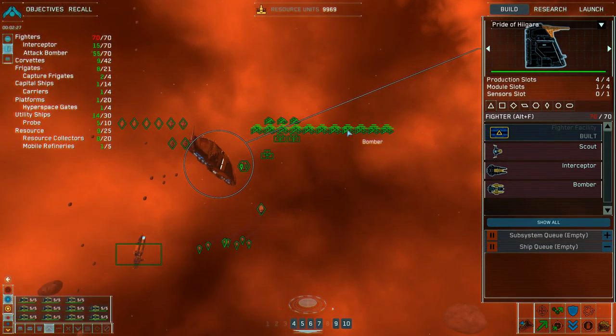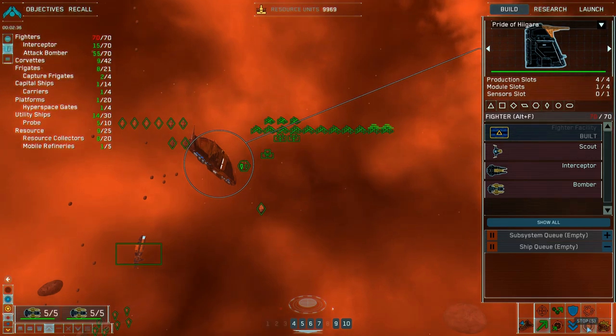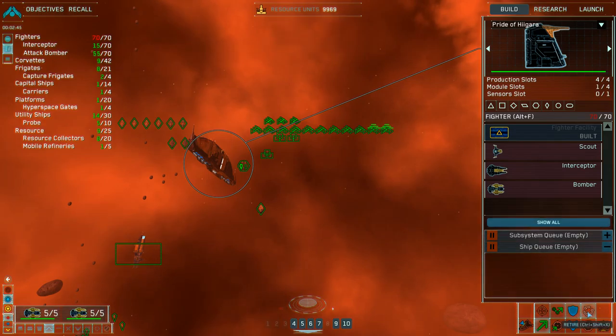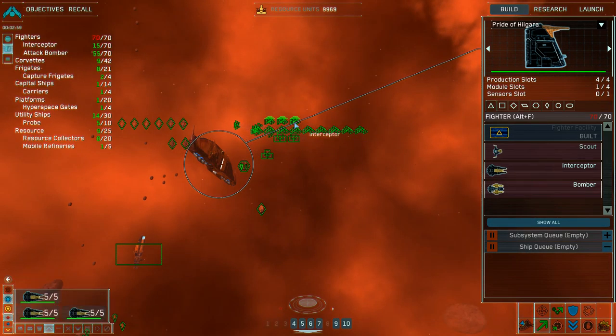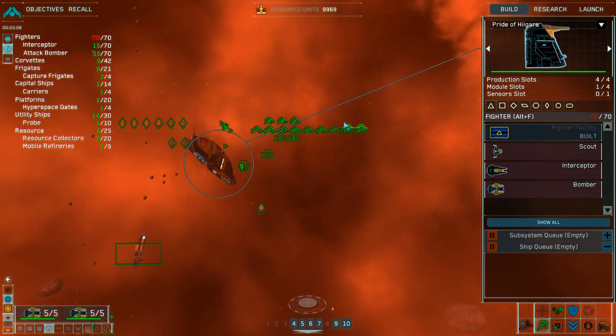I guess I have to retire some bombers. Let me see. I'll retire two first. No, I can't retire the bomber. Oh wait, I can retire — yes. Retirement confirmed. I don't think I want nine bombers. I really want to have more fighter interceptors. I've only got three interceptors. So after retiring two, I can make another two more. Let's keep six bombers.